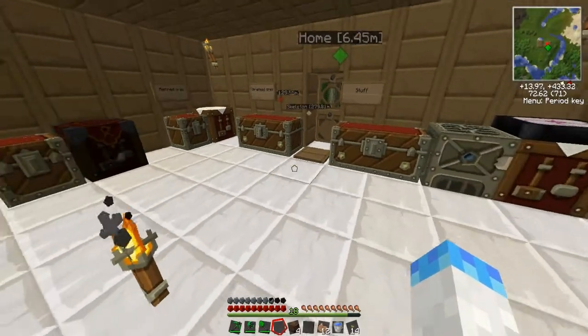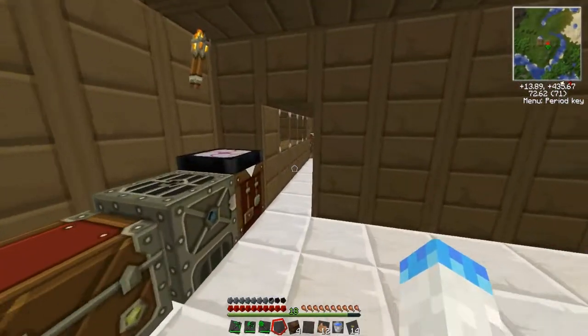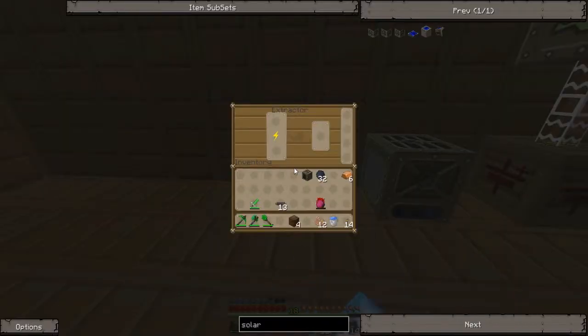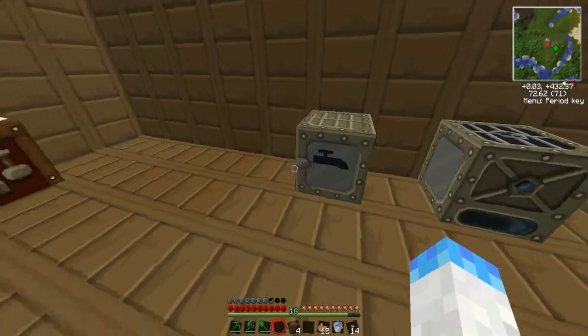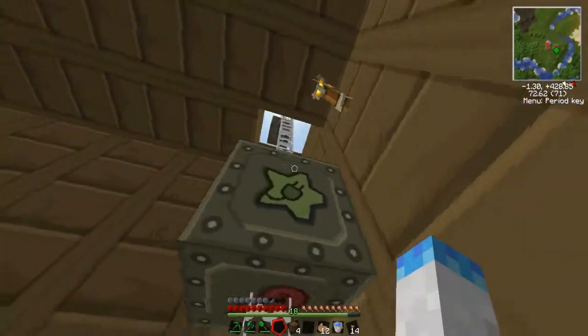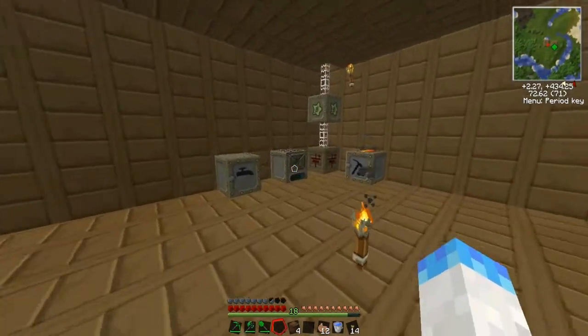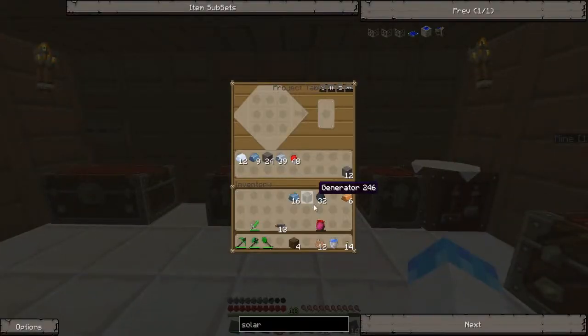Hey, what's up everybody, BootsGames here and welcome back to episode 8 of my Technic Pack survival. Last episode we made our electric furnace and our extractor tube. This episode, let's check on those crappy windmills — they aren't gonna do us very good when we have more machines. This was just powering like three machines and already went down quite a bit, so we are going to be making some solar panels.